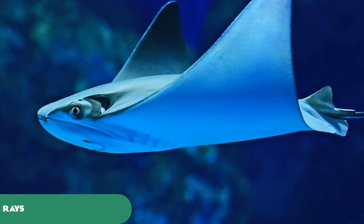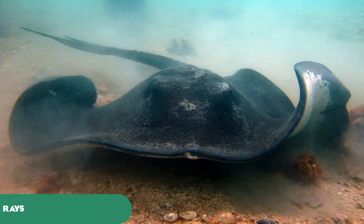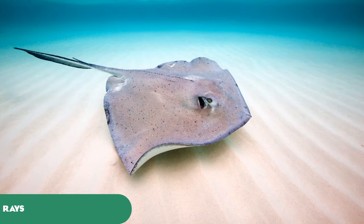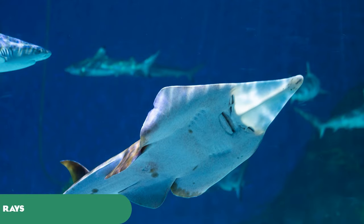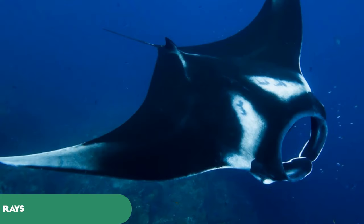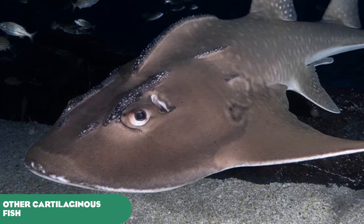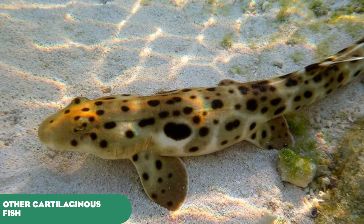A few rays include the cow-nosed ray, the white-spotted eagle ray, the blue-spotted ribbontail ray, the smooth stingray — one of the largest species in our oceans — the southern stingray, the lesser devil ray or mobula ray, the giant shovelnose shark or shovelnose ray, the giant guitarfish, the reef manta ray, and the giant oceanic manta ray with a wingspan of up to 8 metres. Other cartilaginous fish include the bone-mouthed guitarfish, the dusky smoothhound, the spotted wobbegong, and the epaulette shark — also known as the walking shark — which moves between tide pools at low tide.